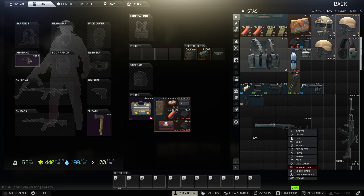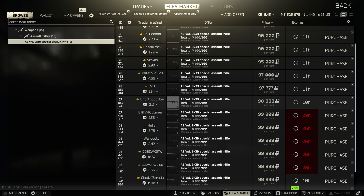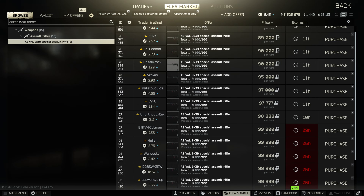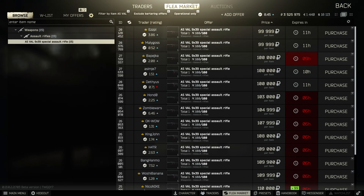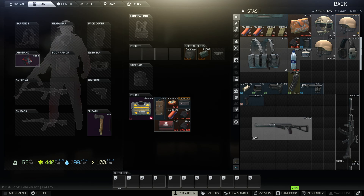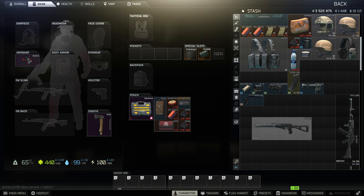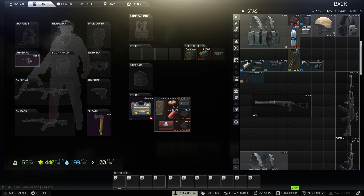To start, we're gonna need an AS Val. Here's a little tip: when you're looking for a gun to buy, some of them might have a little mount on the barrel right here. If you see that on the gun and buy it, that'll save you one part. It's not too expensive of a part, but I went ahead and bought the cheapest Val I could find with durability over 60.